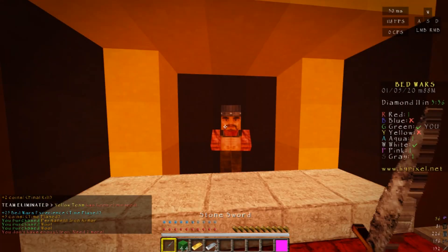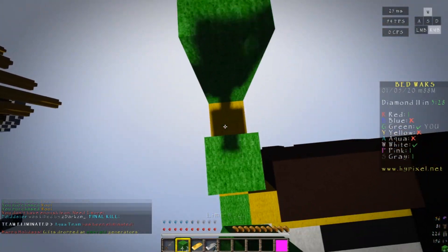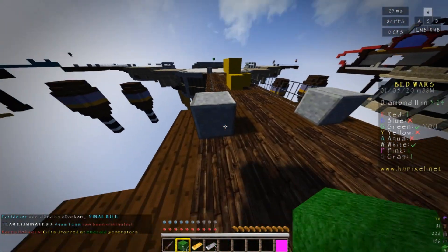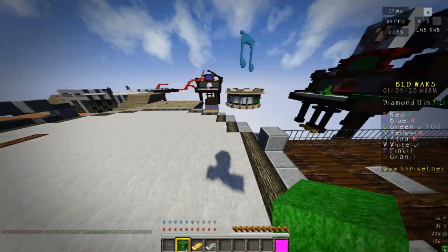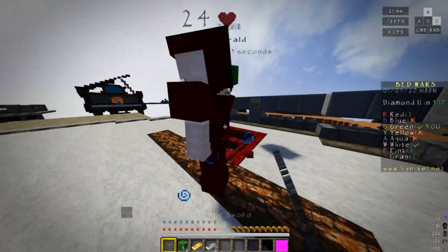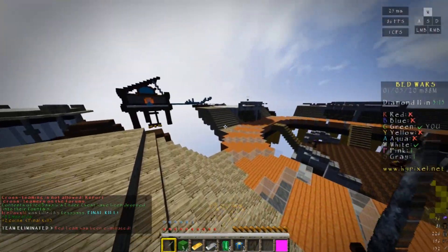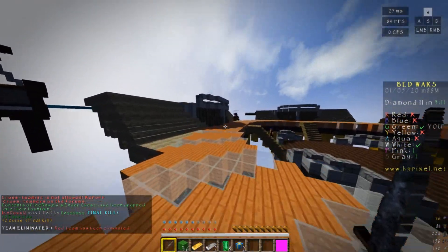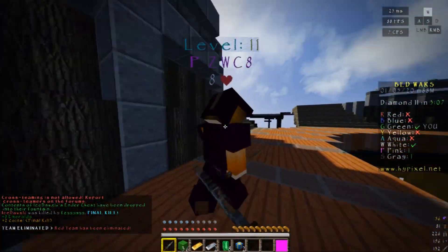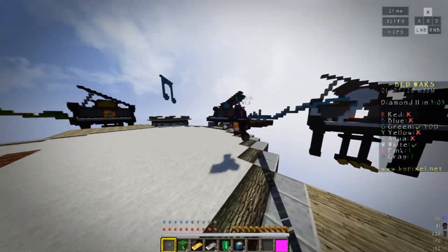That is the most realistic face I've ever seen in Minecraft. We're gonna head towards middle and play for some emeralds. As you guys can see, not every single block has changed — like the wood right there. Oh hello! Got him — that was a final kill as well. Wait, this looks so weird. Come here, you're worth a final kill — wait, come here!